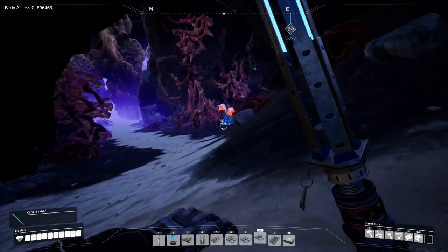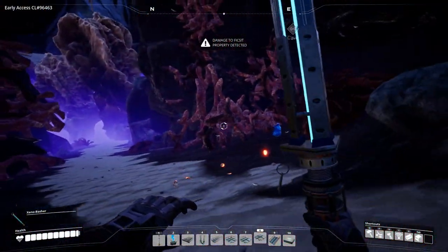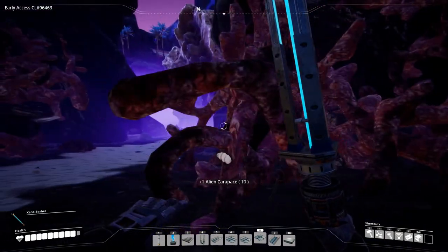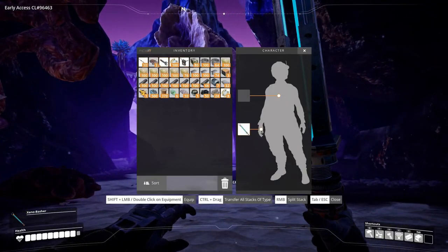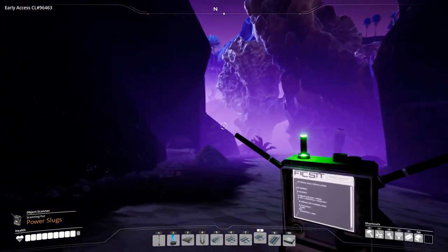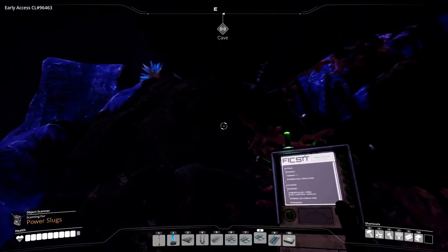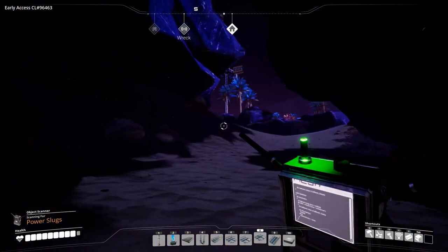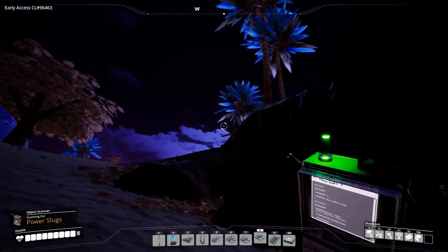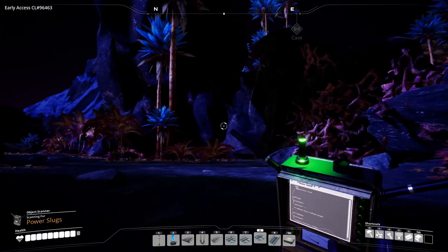There was one right in the middle of the sand. Grab you. One over this way. Let's go this way then. Grab that carapace and let's get the scanner out again. Where is it? There. Okay, how do we get up there then? Can we get up there around here? Yeah. Go find it.